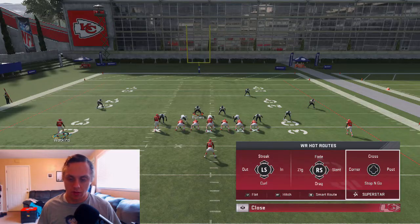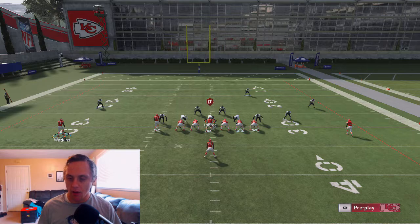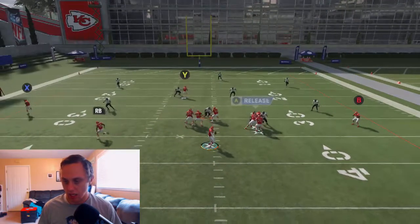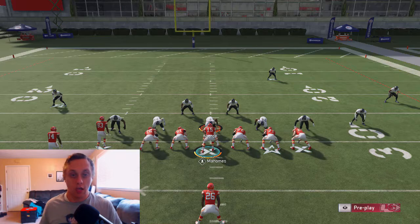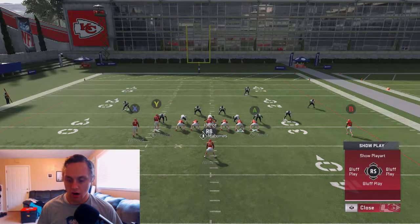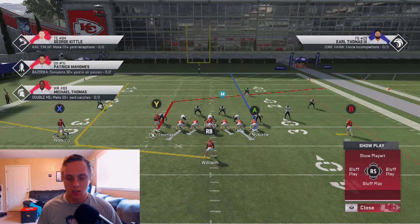Motion the wide receiver out. In Cover 3, the reads are going to be either the post run by the slot receiver, the wheel route, or this delay fade depending on where the user chases. I'll hop off the middle linebacker and double team. The flat route is just pulling out the curl flat on that side of the field to allow space to clear up between the hook curl and the curl flat.